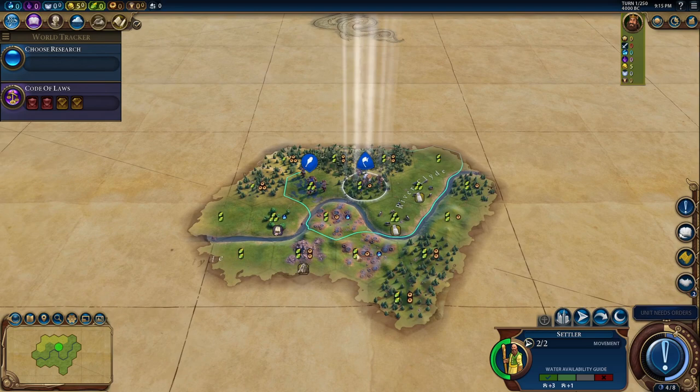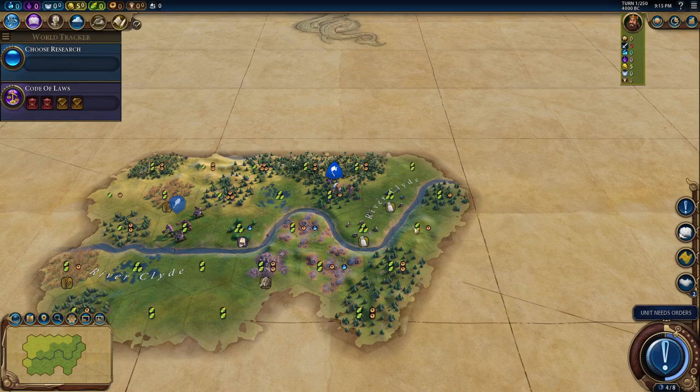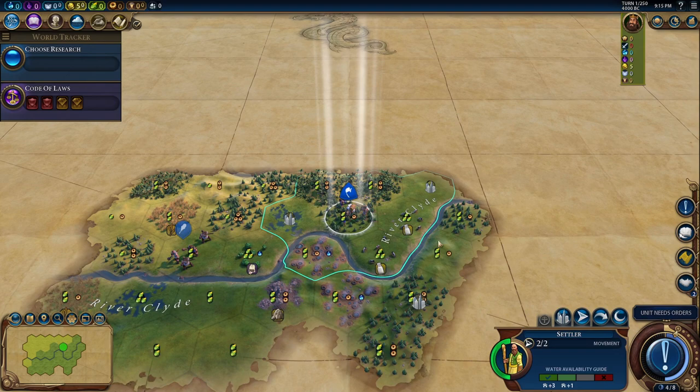You get a little bit of housing from globalization at the very end. My plan was to start with commercial hubs into campuses into discounted campuses, but I see a geothermal fissure right here and I'm thinking maybe I should just start with campuses and discount commercial hubs. If we get early science, that would get us there probably a few turns earlier.